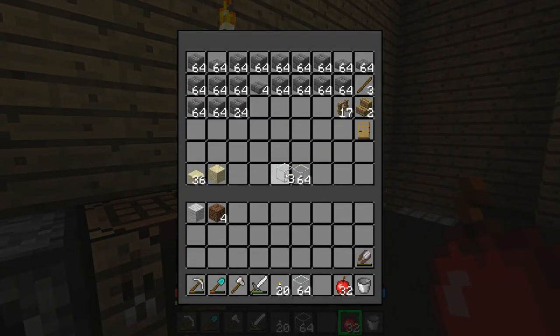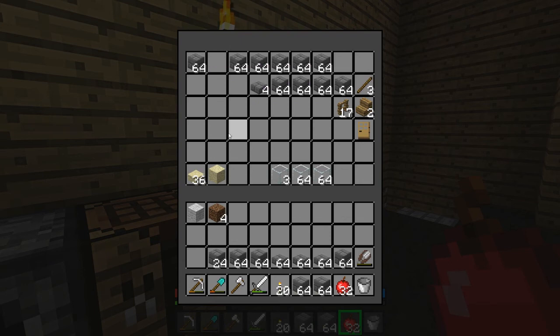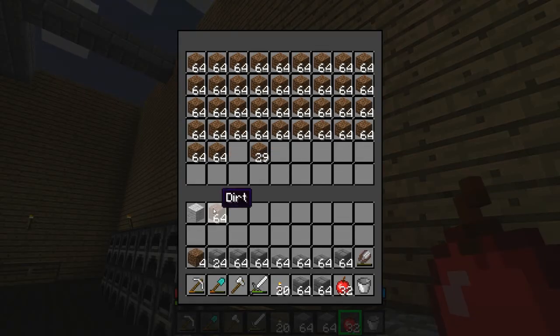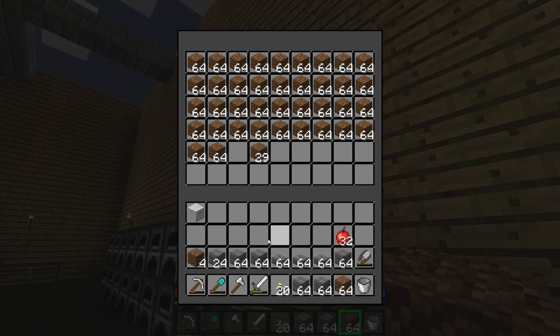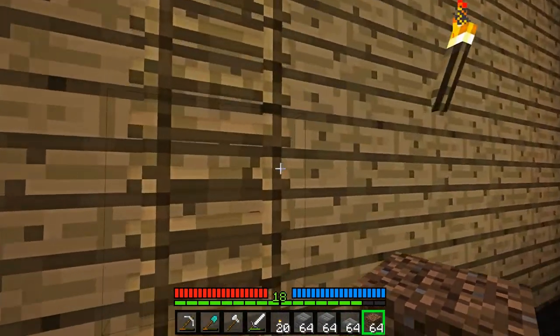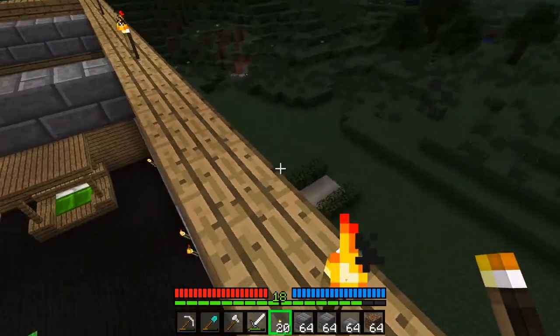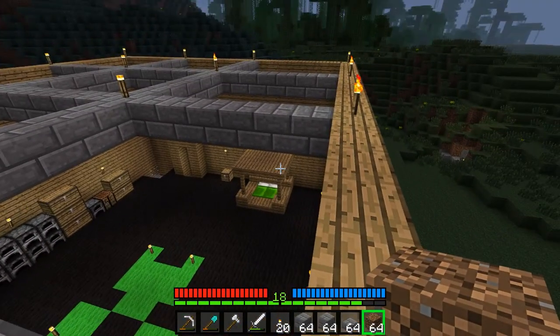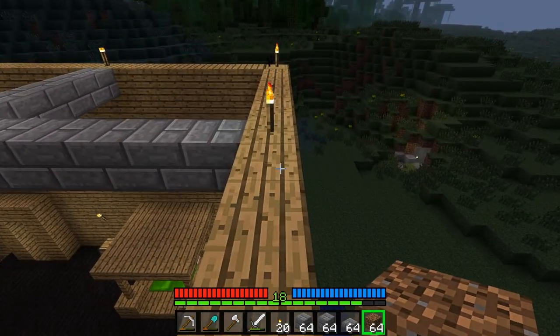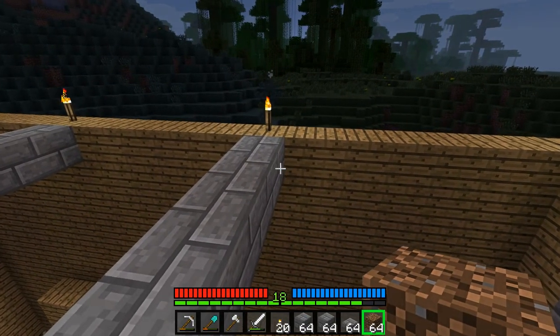I'm just going to place this glass back in here for now since you know what I plan to do with that. I'm going to grab all of these stone bricks and stuff. I'm going to need a stack of dirt — I have a lot of dirt, so that's no issue. This ladder isn't going to be permanent; it's only here for the purpose of being able to get up and down. The dirt I'm about to place is going to be removed — it's just there as an easy way to handle things.